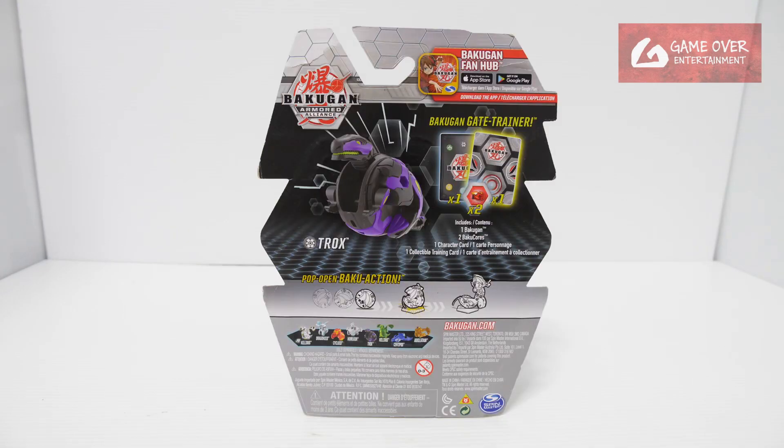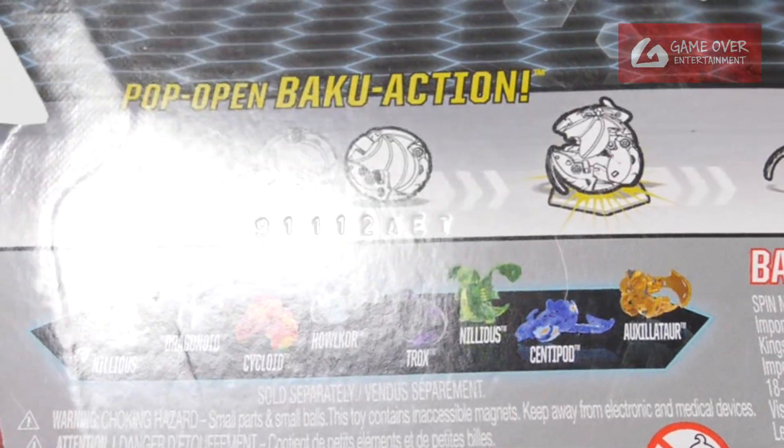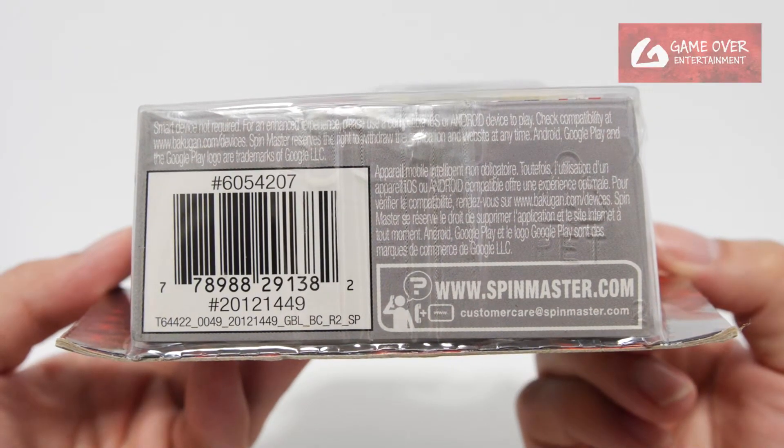Let me have a look at the front and the back. So it comes with 1 gate card, 1 character card and 2 Bakugan cores. 12th of November 2019. Can you have a look at the barcode in case you're interested?